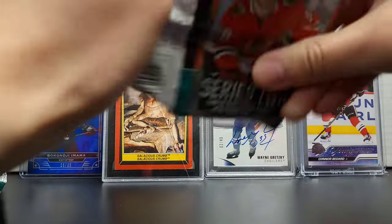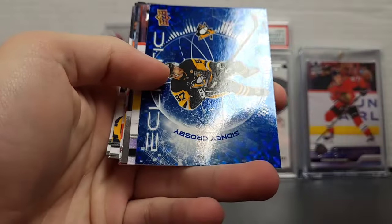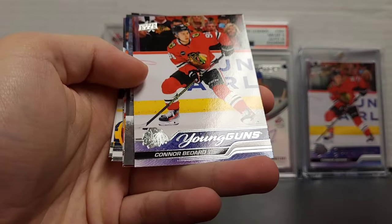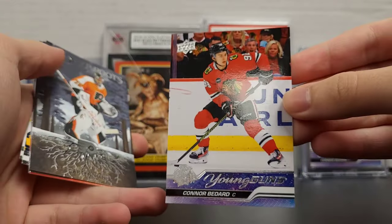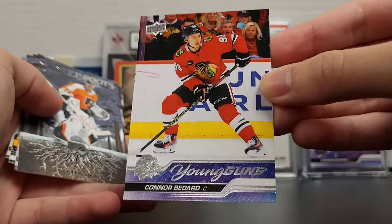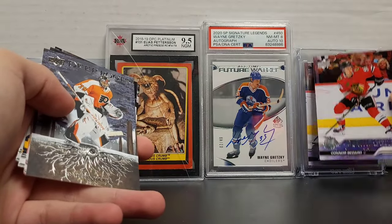What's your master plan with the canvases? Dazzler — no, that's not a Dazzler. Sidney Crosby and Bedard. Yep, Conor Bedard Young Gun, from the tin. Finally. Sick. I was able to photo match it with that one.